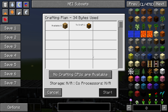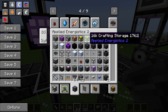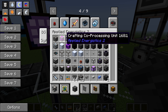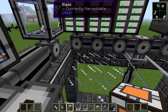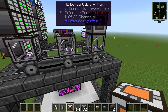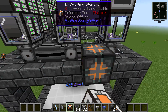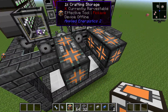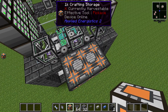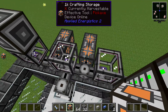No crafting CPUs are available — you need a CPU to process a crafting job. That's one of the new things in Applied Energistics 2. You need a Crafting CPU — you actually needed it in AE1 too, but it was built into the Molecular Assembler multi-block. Here you connect it separately. There are different tiers: 1K, 4K, 16K, and 64K. The difference is the number of bytes it can process per crafting operation. They are also multi-blocks — combining them adds their capacity together.